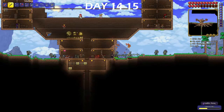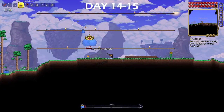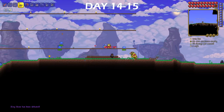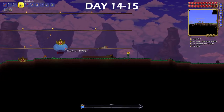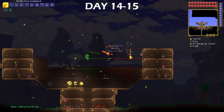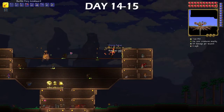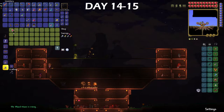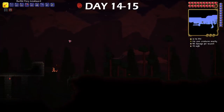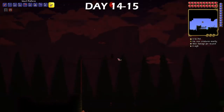A goblin army showed up out of nowhere, which I made swift work of. I ended up buying a mini shark to kill a ton of King Slimes for some more money. Slimes started raining from the sky, which is a pain in the ass to deal with, but on top of that, a blood moon decided to rise that same night during the slime rain, so I was dealing with slimes and the blood moon, and I was just trying to get to the dungeon to make my Skeletron arena.